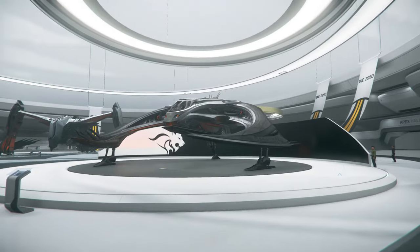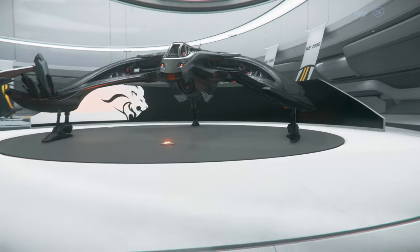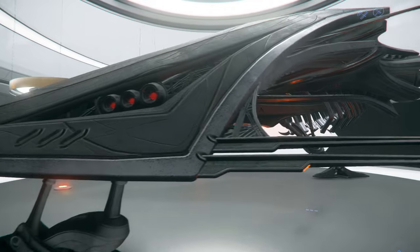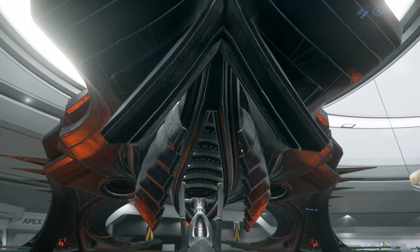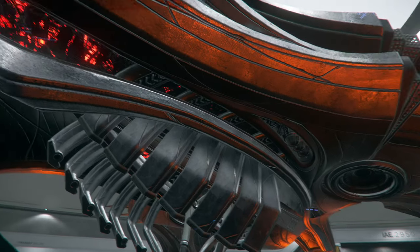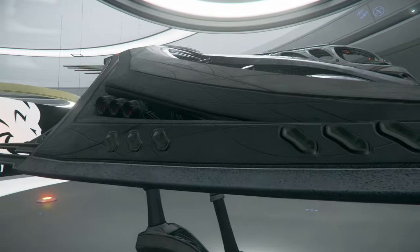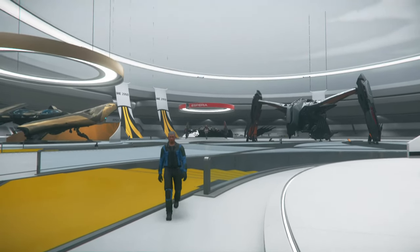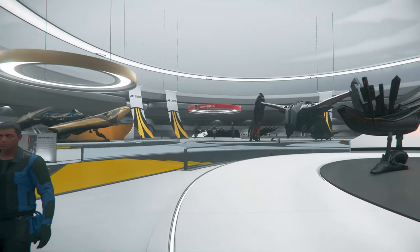So the first ship I want to start off with is this Vanduul ship right here — I think this is their smallest fighter. This is the Blade, so this is a single-seater. You can see this is the new design language they put into the ship. It is a beautiful ship — look at how it glows from the inside, red. I'll show you an example of what it used to look like. That ship straight ahead is the medium-sized one with the old textures — they haven't updated that one yet.